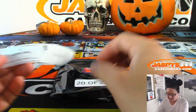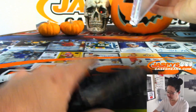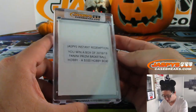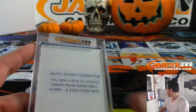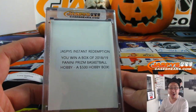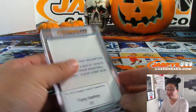And the last one — pack 20, last but not least — Tony with 20. And we've got a Jaspi's instant redemption: you win a box of 2018-19 Prizm Basketball, that's a $500 value. It'll ship sealed — just put that right on the front so the shipping team knows to send you a box.